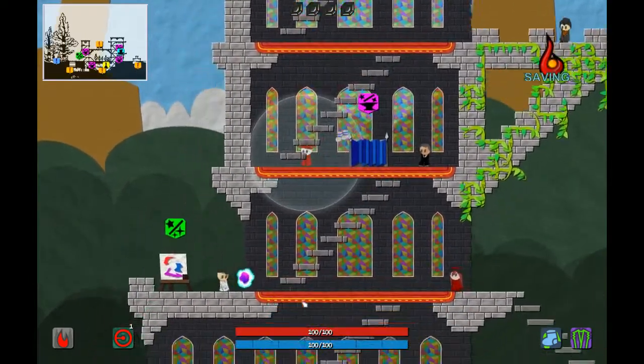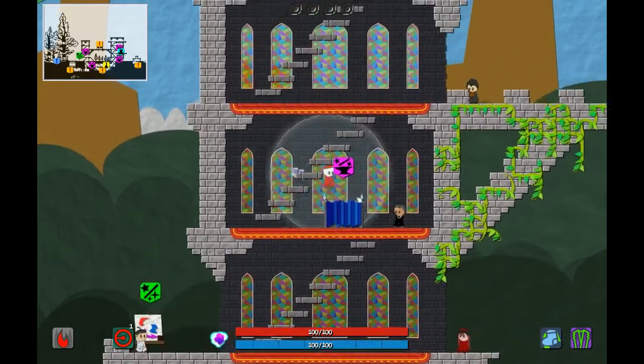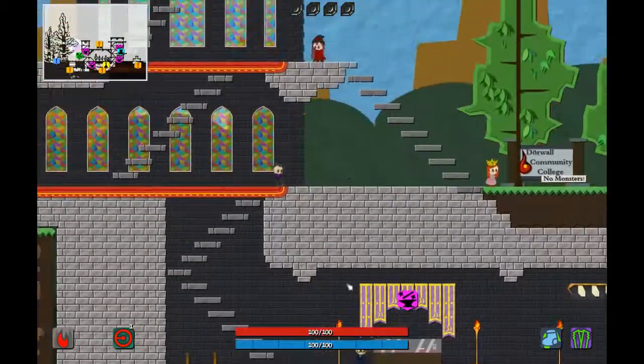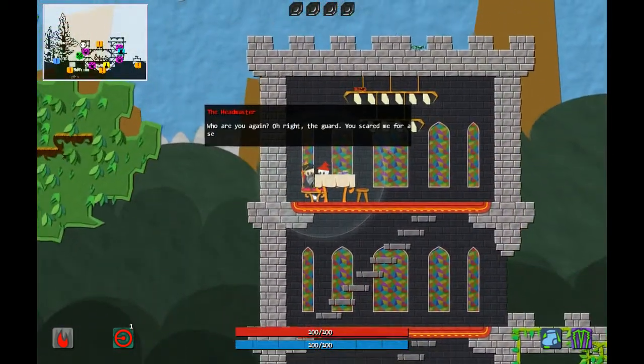We also got this artifact jar — the Socks of Jumping — which we hold Z and we'll be able to get a high jump. Wait, is it a high jump for Z or is it crouch? I gotta look at the item. Oh — hold Q for five seconds, boom, and then we have a jump for a second. So let's go ahead and explore the area before we get out of here.